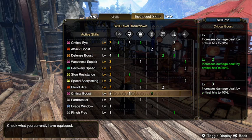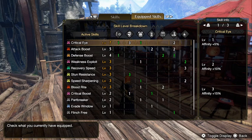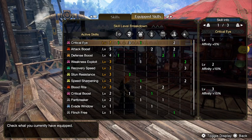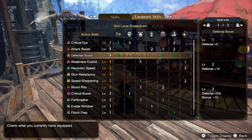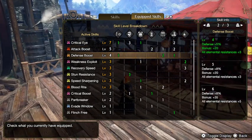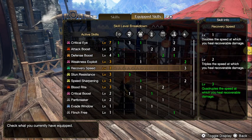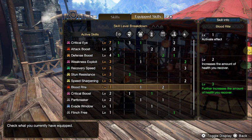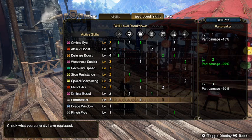From the Maozeno Body and Coil you also get level 2 Part Breaker, which really helps get those part breaks. Looking at the other skills: Critical Eye 7 for 40% affinity, Attack Boost level 5, Defense Boost, Weakness Exploit level 3, Recovery Speed level 3, Stun Resistance level 3, Speed Sharpening level 3, Bloodrite level 3, level 2 Critical Boost, and Part Breaker level 2.